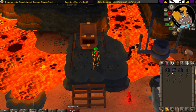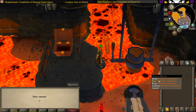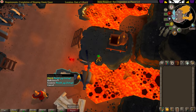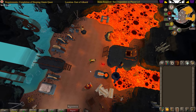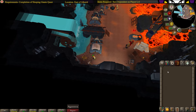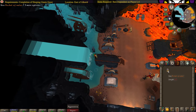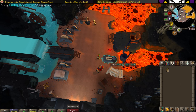Once you have everything you need, use the items on the crucible. With both hands empty, pour it. If you have ice gloves, just pick it up at the bottom. If you do not have ice gloves, head west over to the buckets, take one bucket, use it at the waterfall, then use the bucket of water on the mold. Now you can pick up the mold.